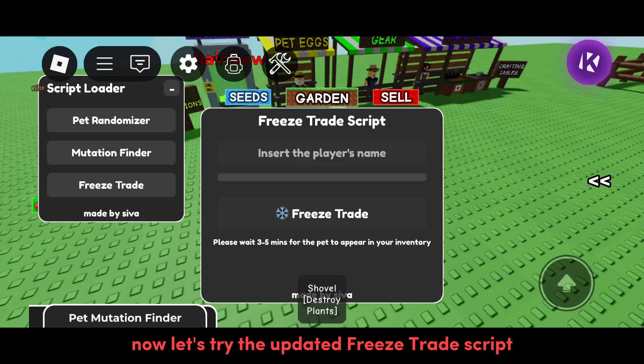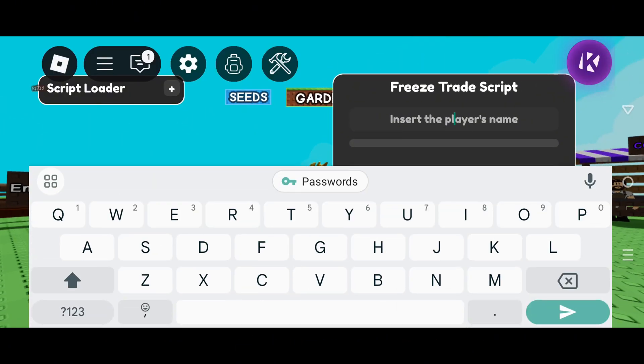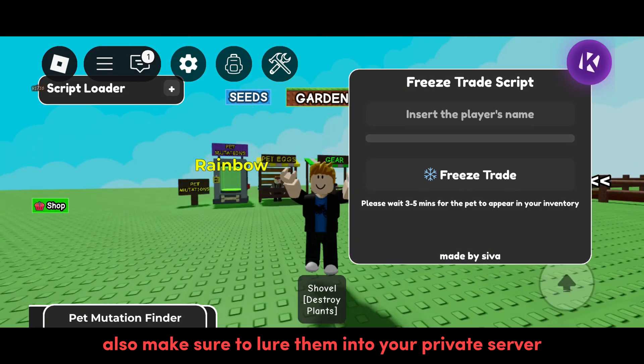Now let's try the updated freeze trade script. Make sure to enter first the player's name and click it while you're trading. Now let's see the script in action with a real trade. Also make sure to lure them into your private server.